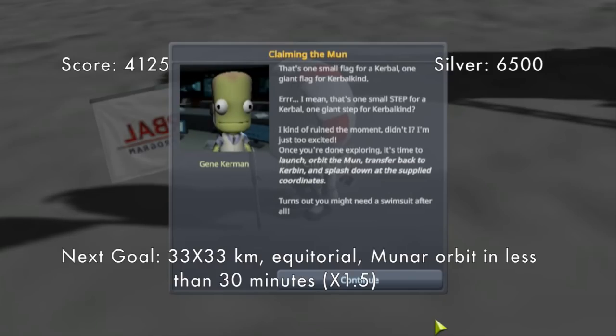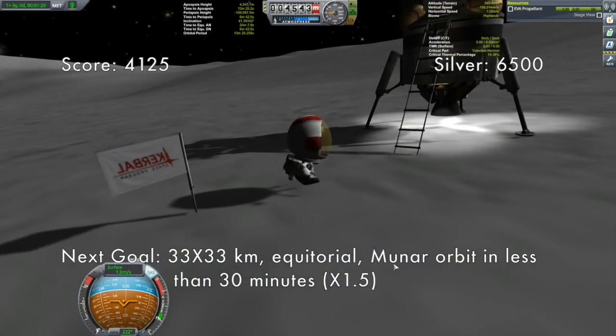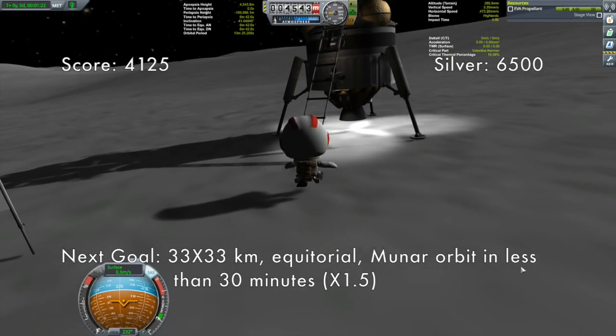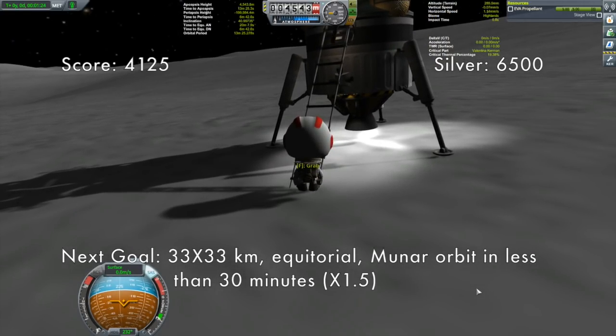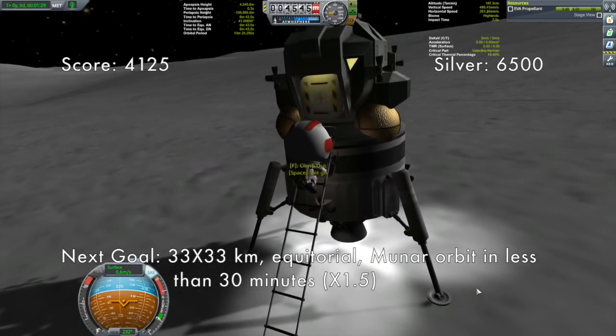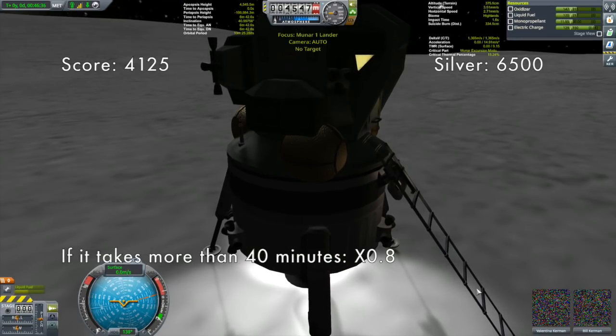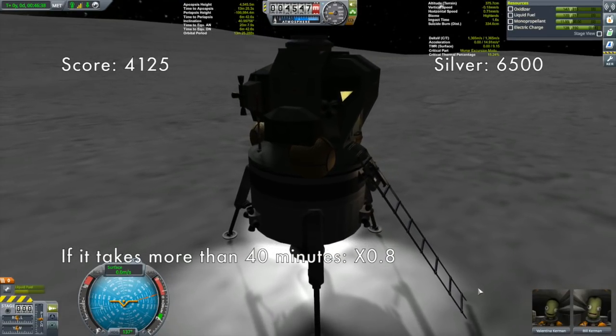Once you're done exploring, it's time to launch, orbit the moon, transfer back to Kerbin, and splash down at the supplied coordinates — turns out you might need a swimsuit after all. There is a time constraint — I have 30 minutes to get back into orbit, but that's not going to be difficult. In you go. We won't worry about getting Bill to move — Bill, you're going to stay right where you are.